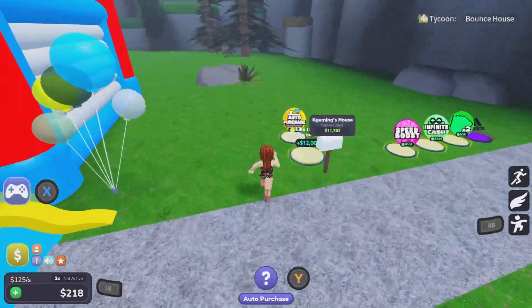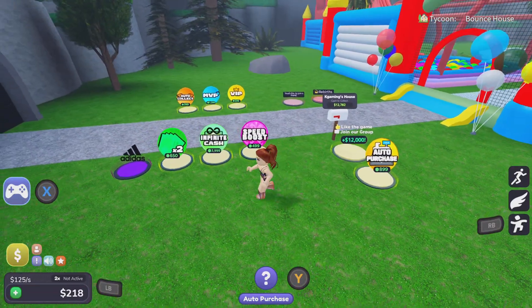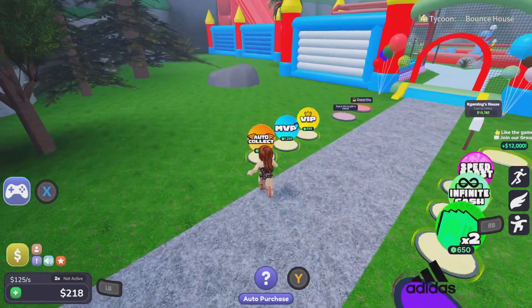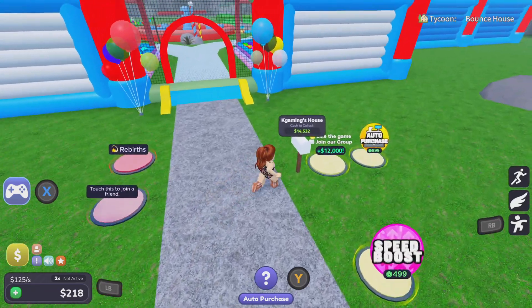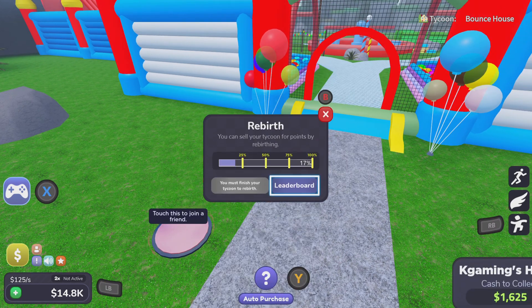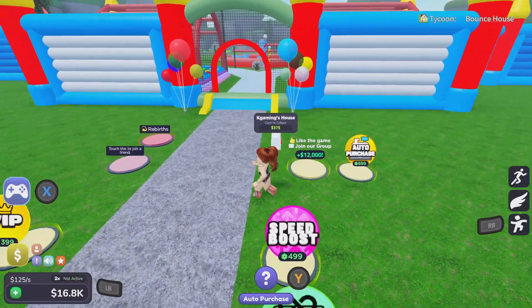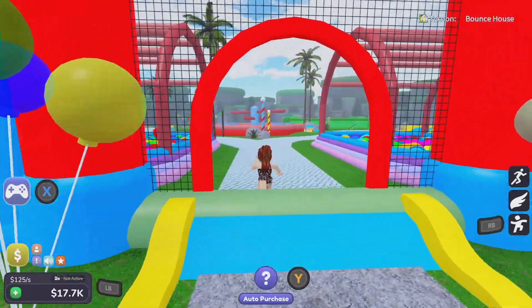While I'm here, I'll go through the game passes. You can get auto-purchase, speed boost, infinity cash, two times money, Adidas - I don't know what that one is - auto collect, MVP or VIP. And then you can rebirth here, and it tells you how much the rebirth is. There's a leaderboard as well, or you can join the group and you'll get $12,000 in cash.